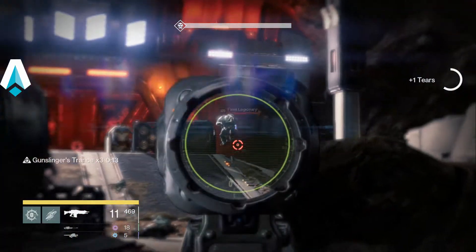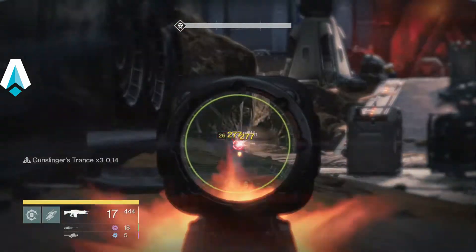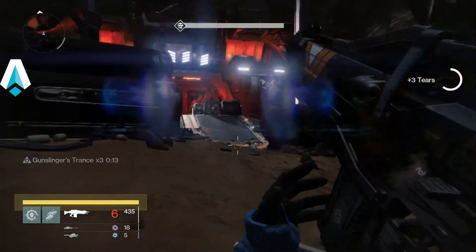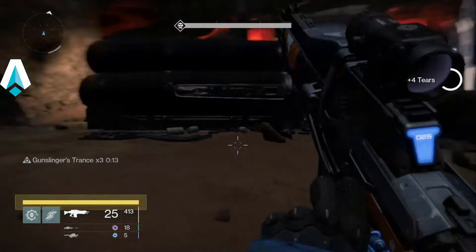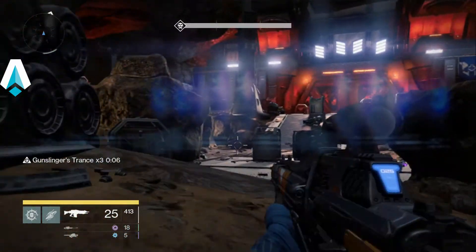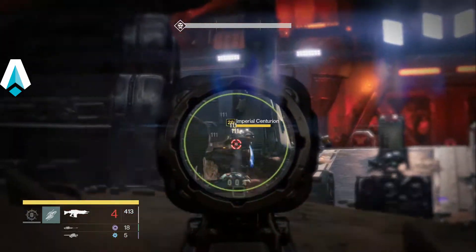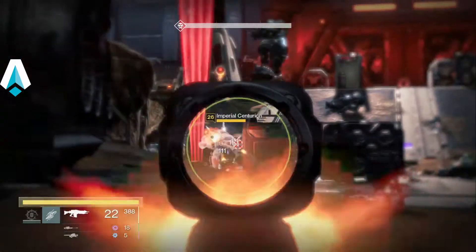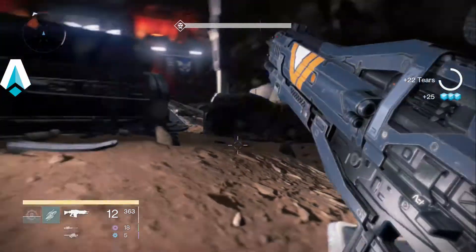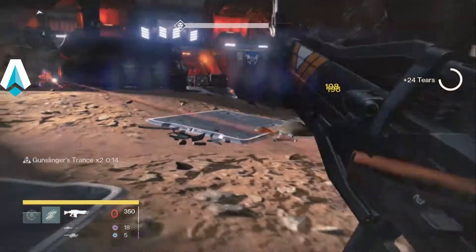I think we've got a couple major Colossus or Captains to deal with. Other than that it's all Legionaries, Phalanxes, and Cabal. Those guys — as long as you hit them — aren't that tough to take out. It's the majors that are a real issue. Notice how quickly my auto rifle dropped his overshield — I'm just blasting away making sure I'm not in his grenade launcher's line of fire, because that grenade launcher he's got is pretty dangerous. That's one Colossus down.